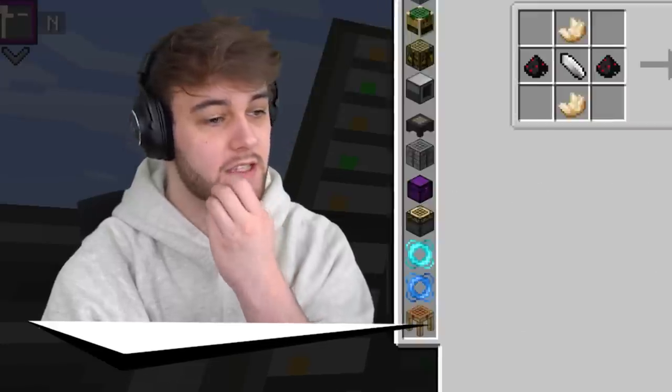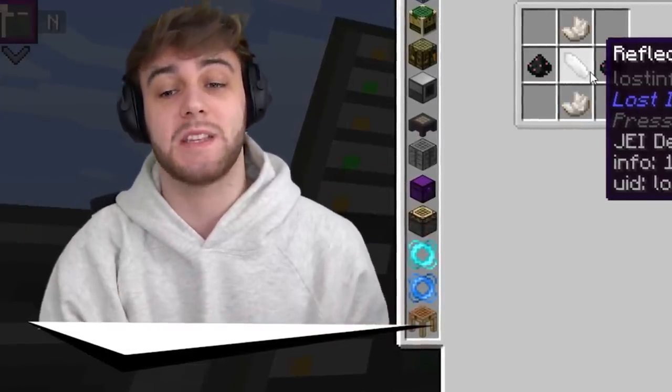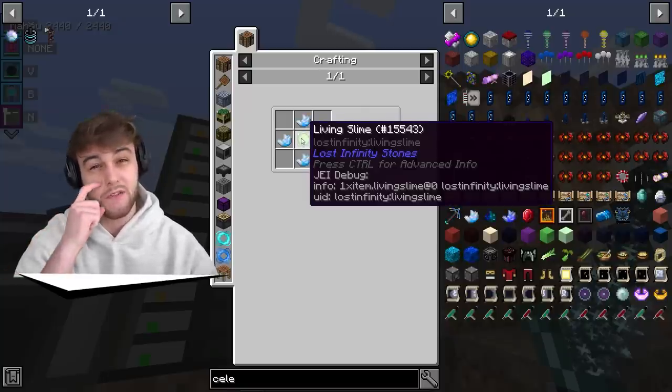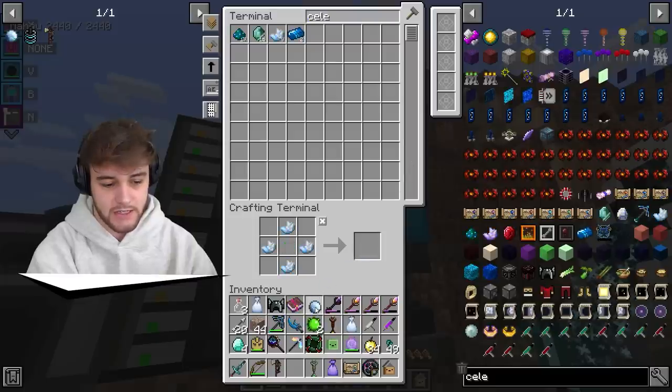Now the last thing we need to get, I think, is the reflective shards. We get these from mirror zombies, but to get mirror zombies we just go ahead and make this crystallized gel. We need that living slime from the previous episode — very useful. I think we just put that with celestial and we can get ourselves some of these really nice crystallized gel balls.